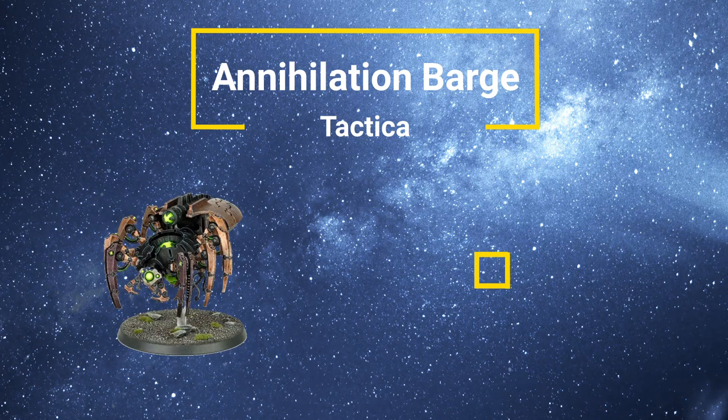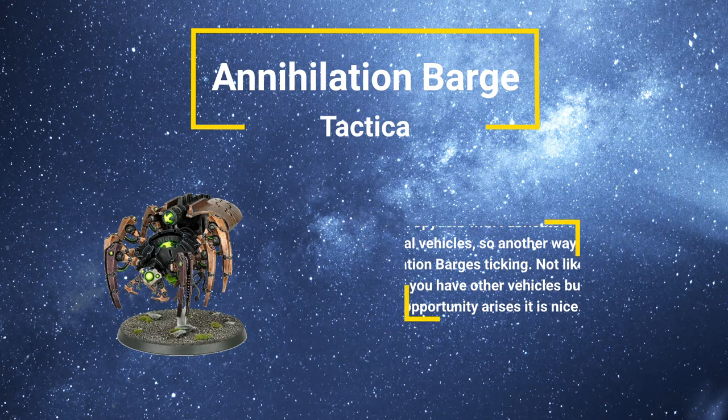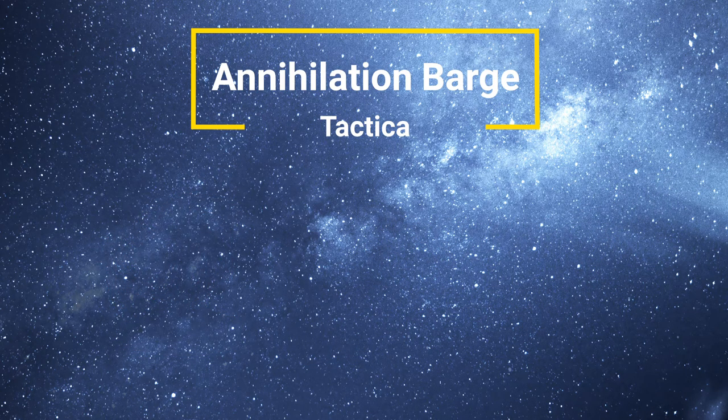In a similar manner, the Canoptek Spider can potentially repair vehicles using their Fabricator Claw Ray within 3 inches for D3 lost wounds. That's not a terrible shout — you might be using that on bigger vehicles. But if you have a Canoptek Spider fairly close to your Annihilation Barge and there's no better target, you can potentially repair it for D3 wounds, which is always good, especially when it's only going to be wounded on a 4+ at best anyway.